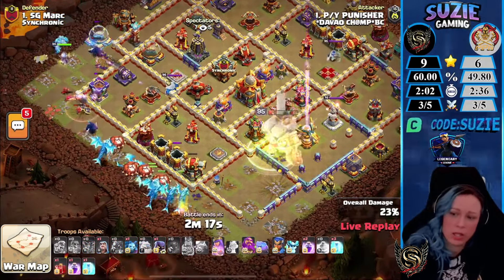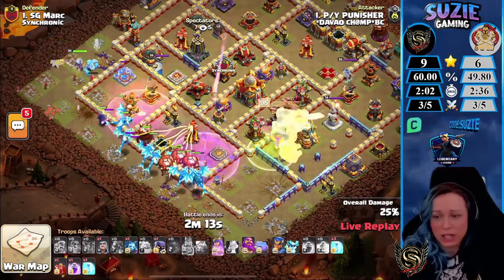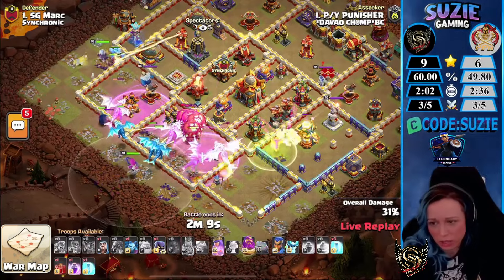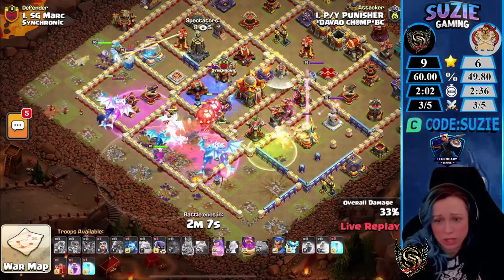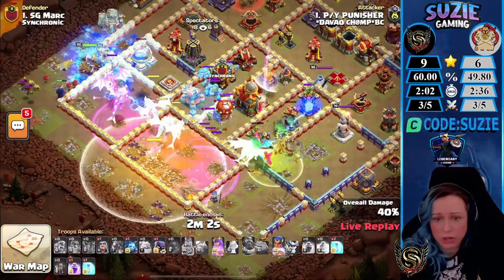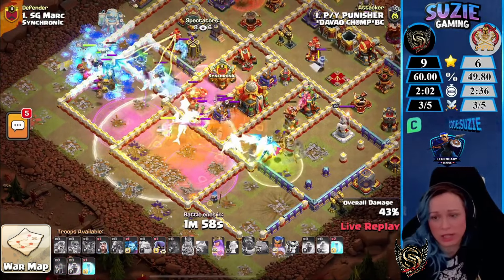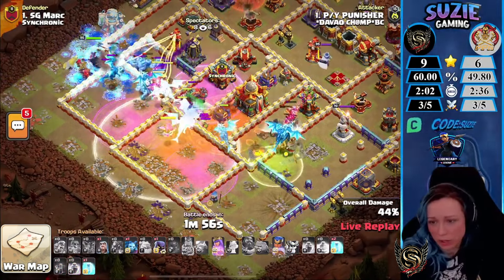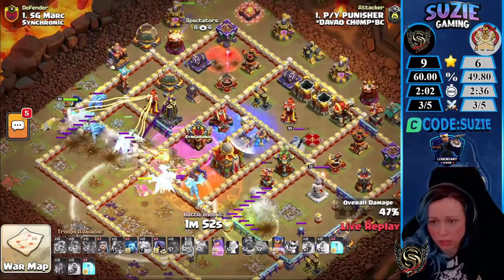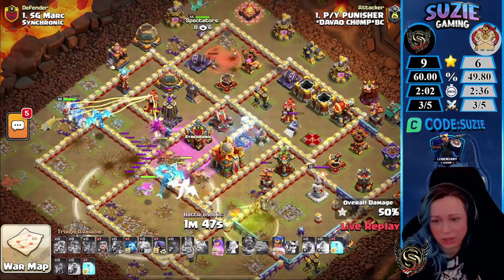There's a Tornado Trap slowing down the King — not getting crazy value from the Giant Gauntlet ladder. We should still be able to clear the Eagle. Now fighting against the enemy King. He's using the Frozen Arrow, and interestingly we are using two Dragon Riders inside the Siege Machine. The Royal Champion is coming from twelve o'clock as we use the Skeleton spell to distract the X-Bow. The Town Hall is still standing in the core.